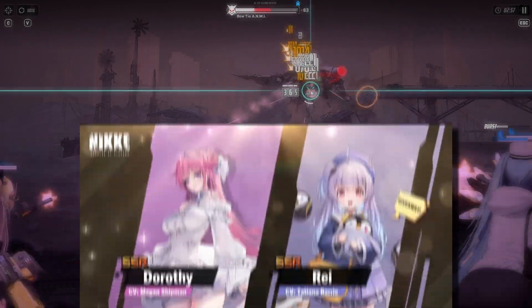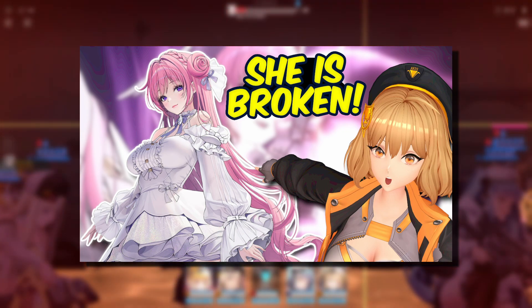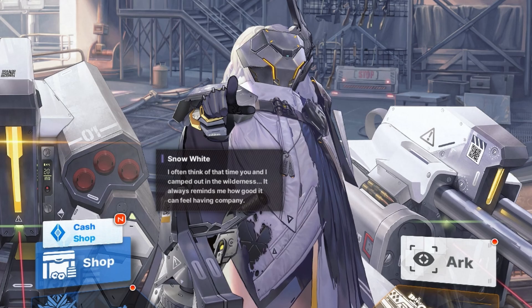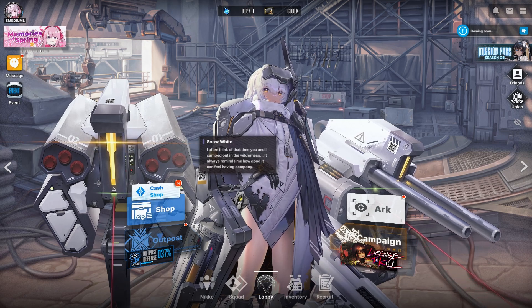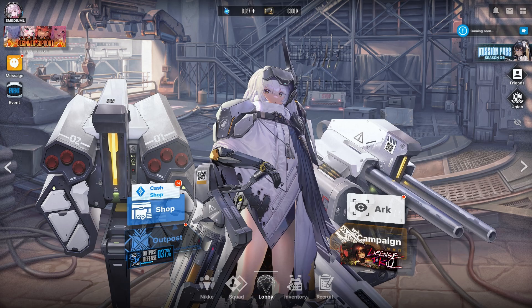At this point, all of you most likely know that we are getting two new SSR units for the half year anniversary. I recently uploaded my analysis for Dorothy, so I highly recommend that you check that out. But for today's video, we are going to take a look at the other character, and that of course is Rey. We will be going over her kit to see if she is a potentially good character for your teams and talk about everything you need to know about her.